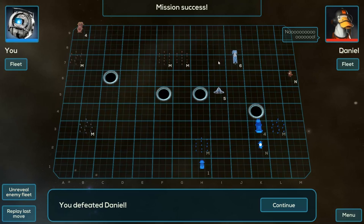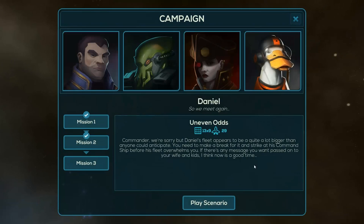So what was that? Yeah, it was exactly as I predicted — mines and the negosphere. Last mission! Right! Commander, we're sorry, but Daniel's fleet appears to be quite a lot larger than anyone anticipated. You need to make a break for it and strike his command ship before the fleet overwhelms you. If there's any messages you want to pass on to your wife and kids, I think now's a good time.